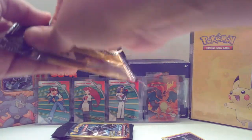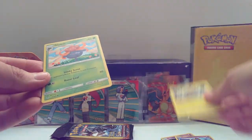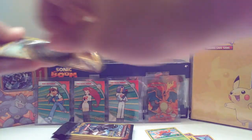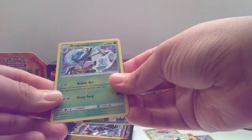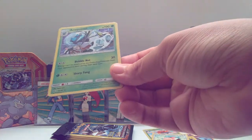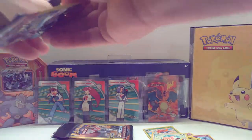All right guys, can we get something in this opening? Croagunk, Electrifier — how do you say that? Gloom — I think I definitely messed up one electric type Pokemon. We got Stufful — oh, that's pretty cool! I have no idea how to say it, I'm not gonna go for it, but that's pretty cool — and just energy.